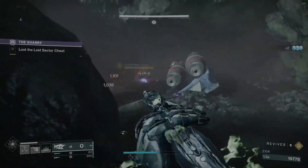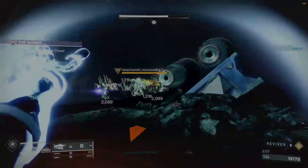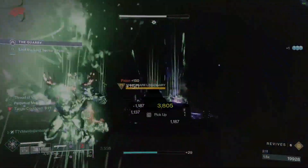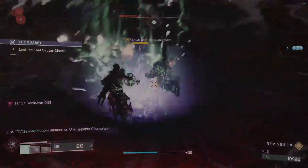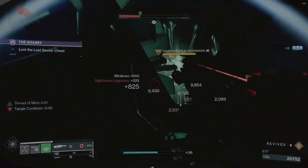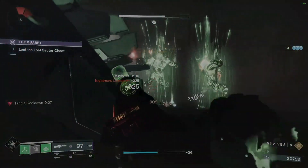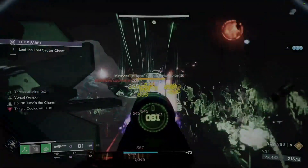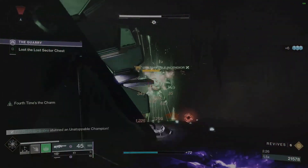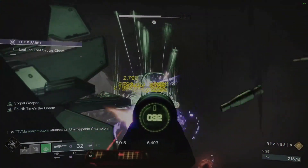That happened in a few of my runs that I'm not going to post because I literally got melee'd to death because I wasn't watching what I was doing. Always make sure you reload — I fell into the trap of not reloading. Once you get everything cleared up here, take out the Unstoppable and the other yellow bar enemies that come in, and grab the Unstable Essence so you can do more damage to the boss.